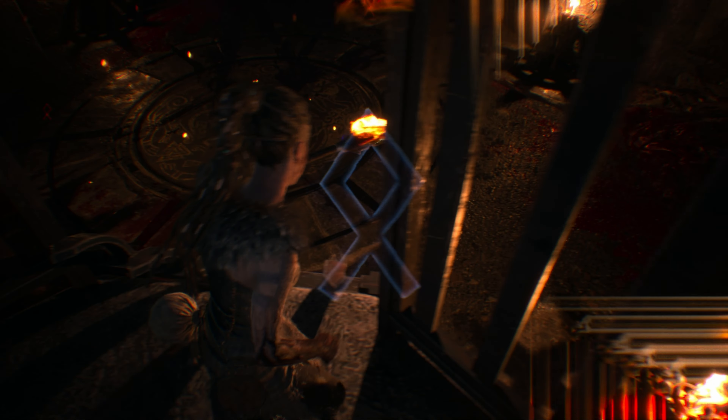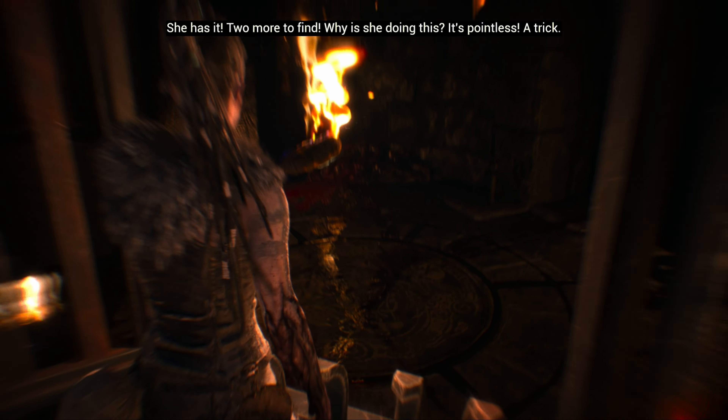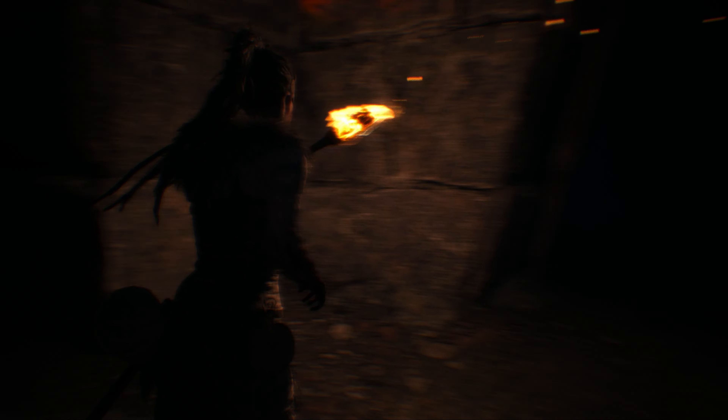Now go up the stairs and look at the floor to see that the shadows form your first rune. Now let's get back towards the runes on the door and go into the doorway at the far end to your right.